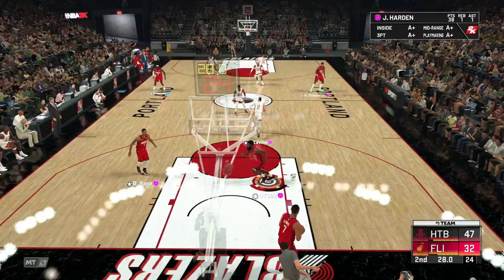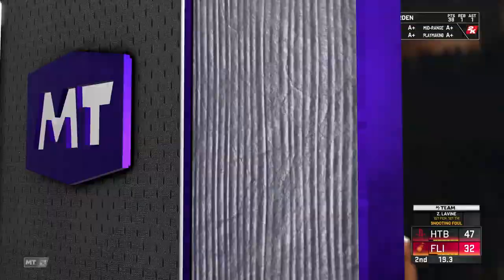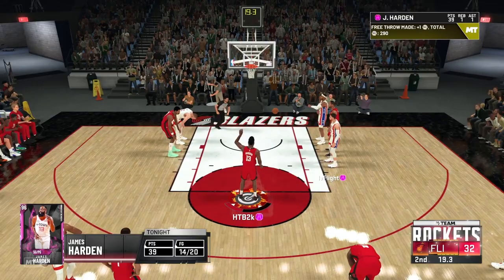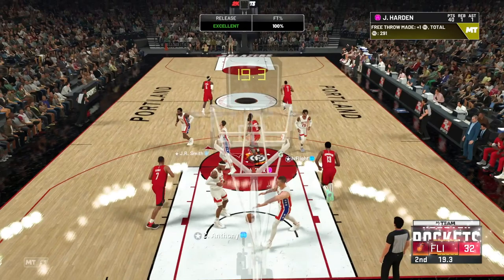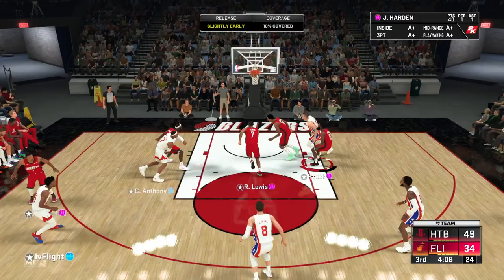Harden's getting a little tired so I'm going to try an iso move — see if I can hit him with a sham god. He didn't do the sham god but we crossed him up, went to the rim, hopped into it, drawing the foul. We got some free throws — this man has 38 points, maybe 40 right here in the first half. Shooting 14 for 20 from the field, greening almost every single shot. This guy is still putting up a fight even though he's down.